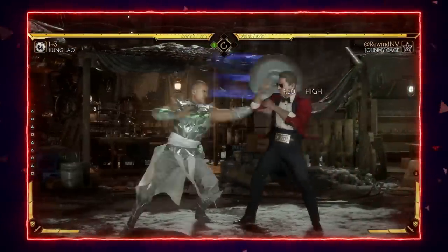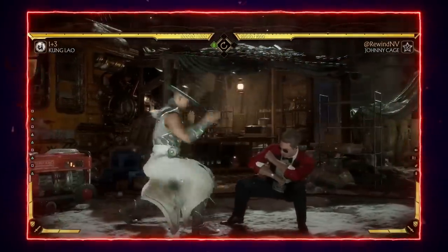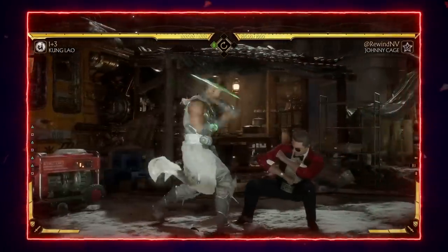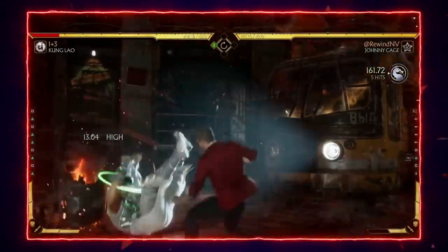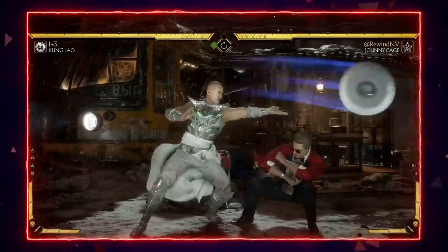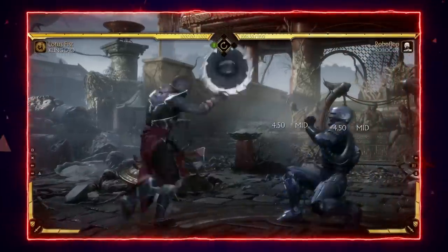Another string I want to go over is Kung Lao's 2-1-2-1-2. I still see so many people miss the punish on this. I had to switch off Robocop and play Johnny because the string actually jails on Robocop. But if you're playing a character like Johnny Cage, you can see the hat goes completely over his head — the moment that hat comes back to Kung Lao, you can full combo punish and interrupt that string before he even hits you with those fists. Everybody in the cast can get a full combo punish every time except the characters it jails on: Robocop, Jacqui, Shao Kahn, and Sub-Zero.